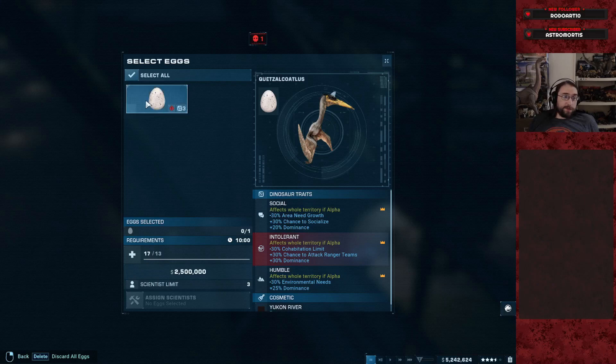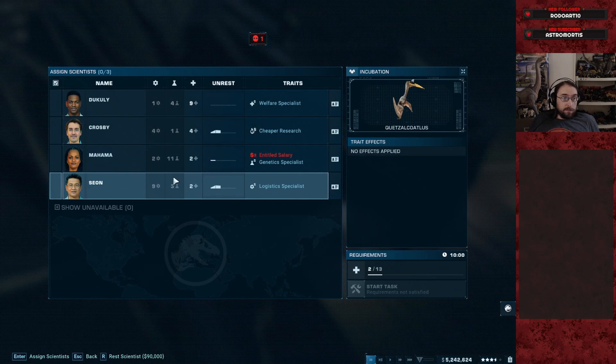Hey, welcome back to the Halloween special. Look at that cat's egg — social and humble. All right, with intolerant, which is probably needed, maybe.